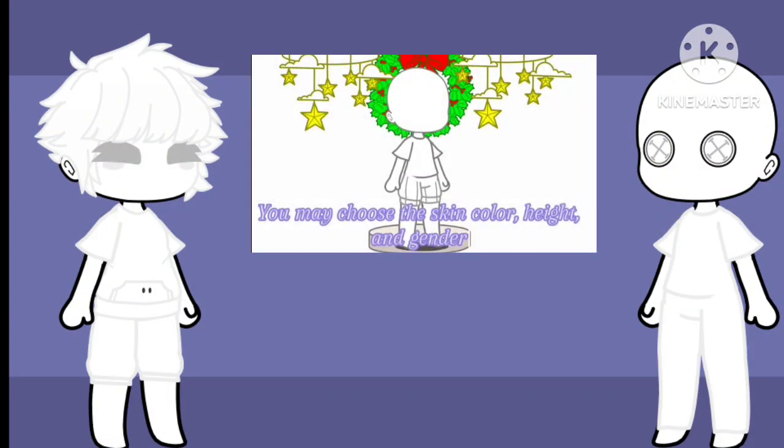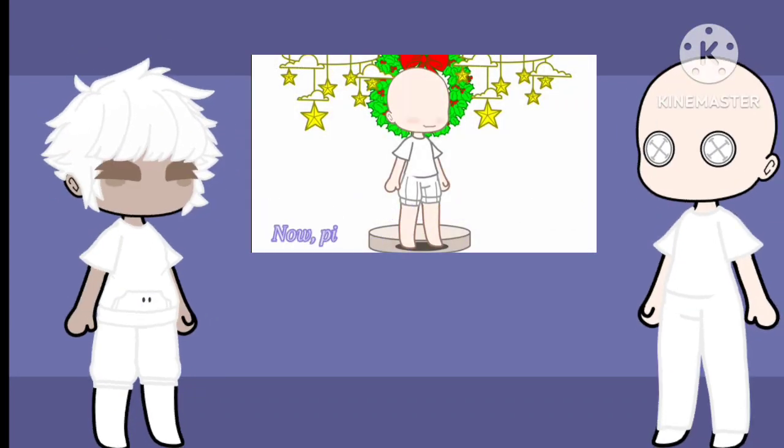You may choose the skin color, height, and gender. Now, pick a number between 1 to 6.